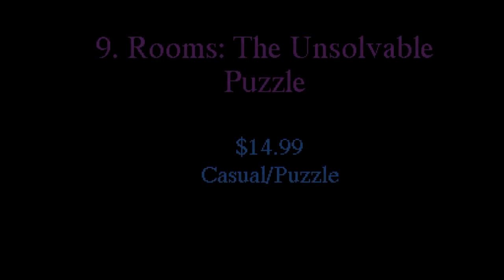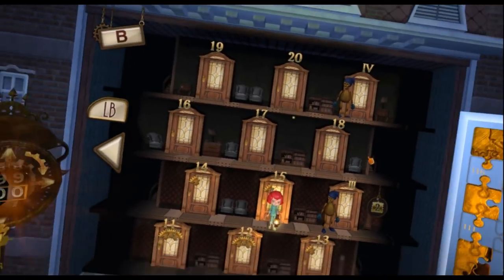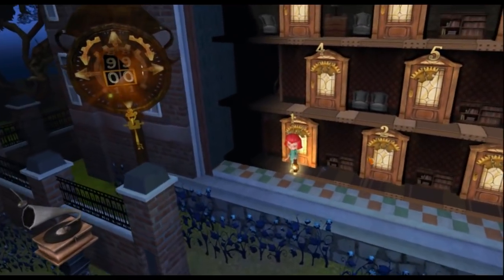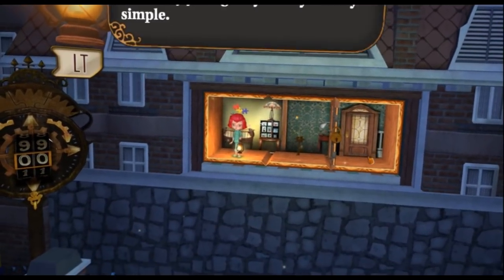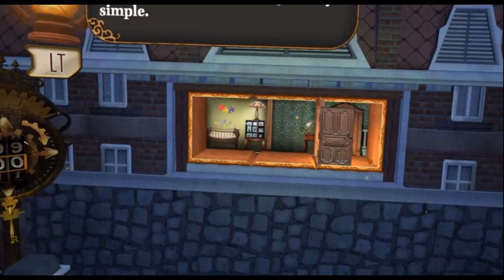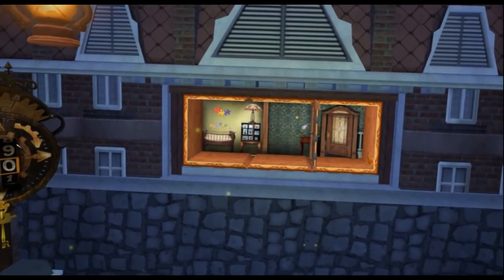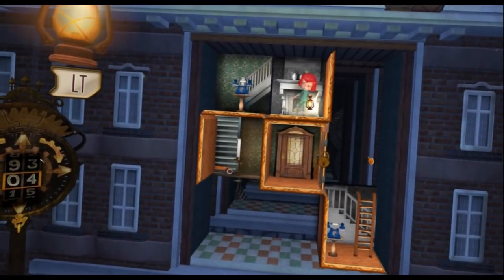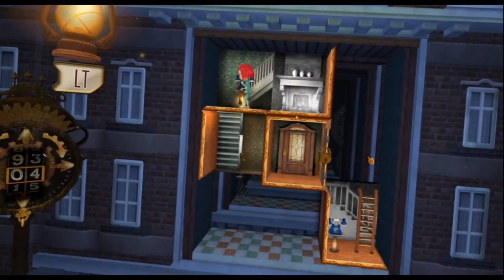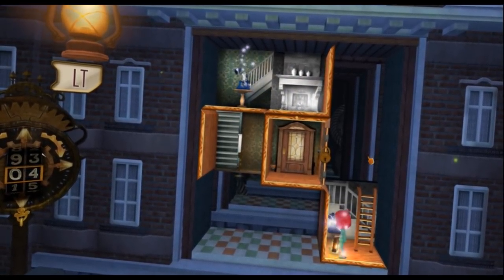Number 9: Rooms the Unsolvable Puzzle. Rooms the Unsolvable Puzzle Rooms is $14.99 in the Oculus store and is a casual/puzzle game. It's a unique sliding puzzle game set in a fairytale world full of magical objects and spooky stories. The object is to slide the rooms around to allow the little girl to escape each room and, ultimately, the mansion she's trapped in. Each level is harder than the last, and hidden objects can be collected for even more puzzle-solving fun. This is a great game for all ages, although the puzzles did tend to get pretty tough pretty quickly.